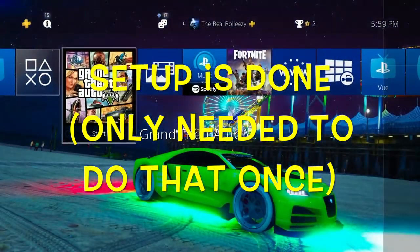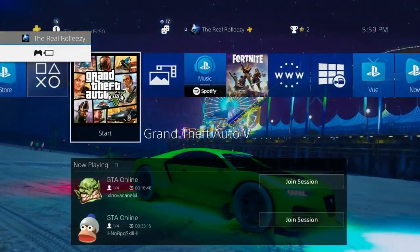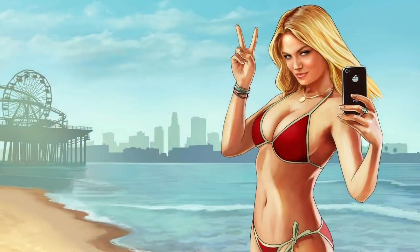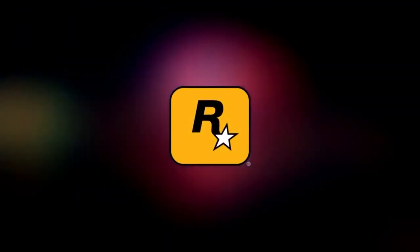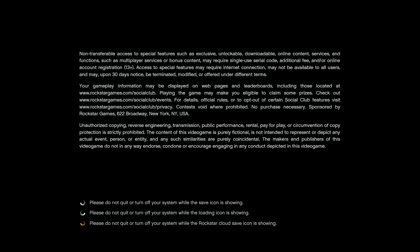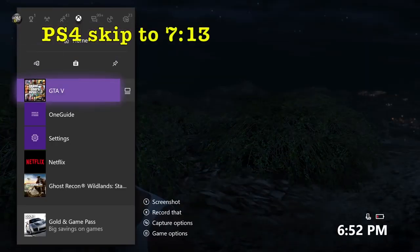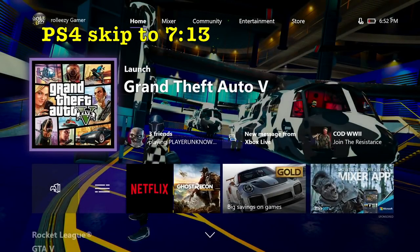Now you need to reset your cache. For PlayStation, close the game, then load it back up. The second you hear the glass crash and see the sirens, hold R1 until you see the display calibration screen. Go ahead and hit X and you're good to go. Just wait for it to load up into story mode.